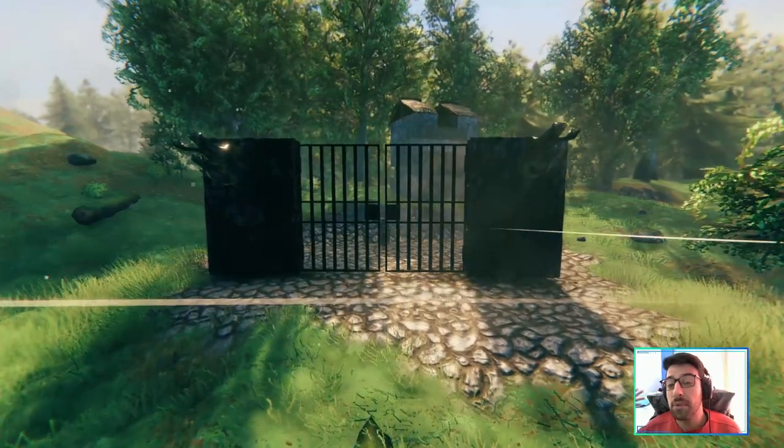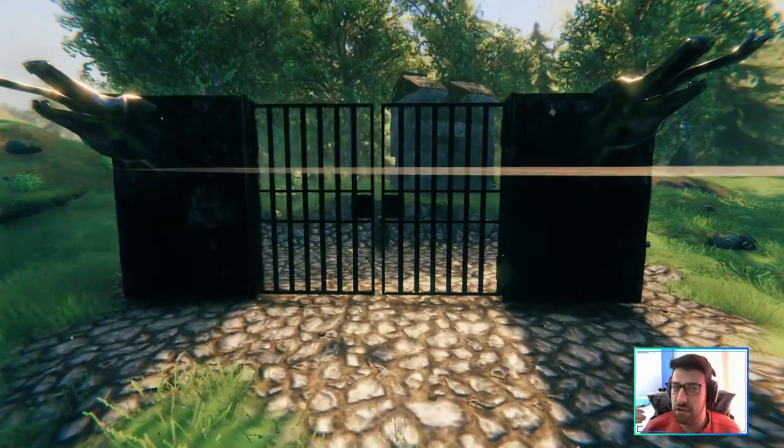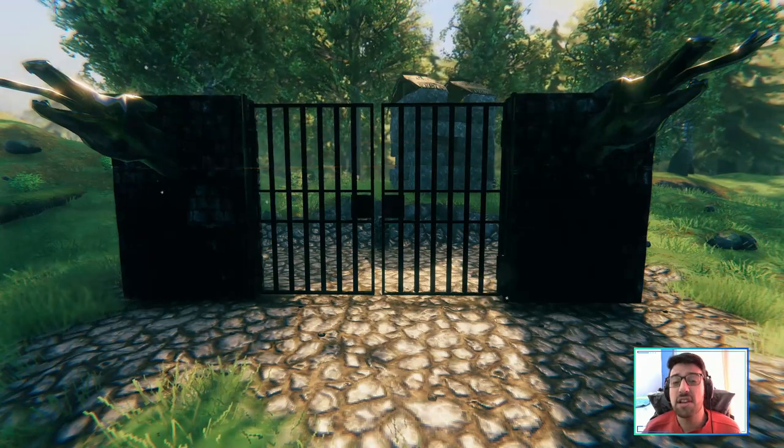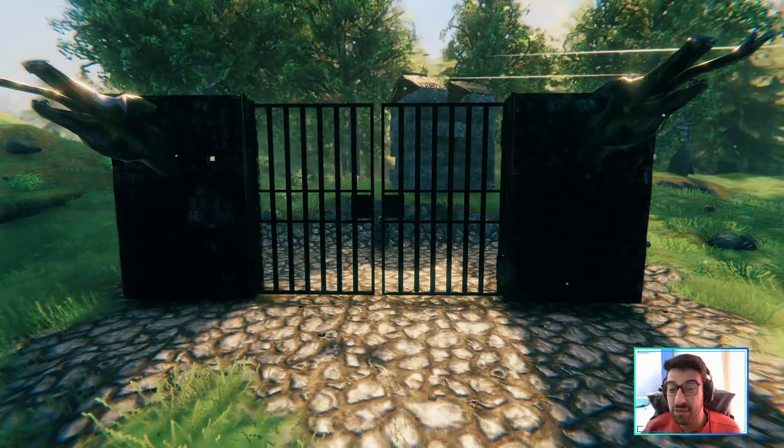If you want to create a prison, you have these two iron gates — they are very big and very useful for a prison. And you have these dragon iron decorations that you see here as well. So this is very, very cool. I like this one a lot.